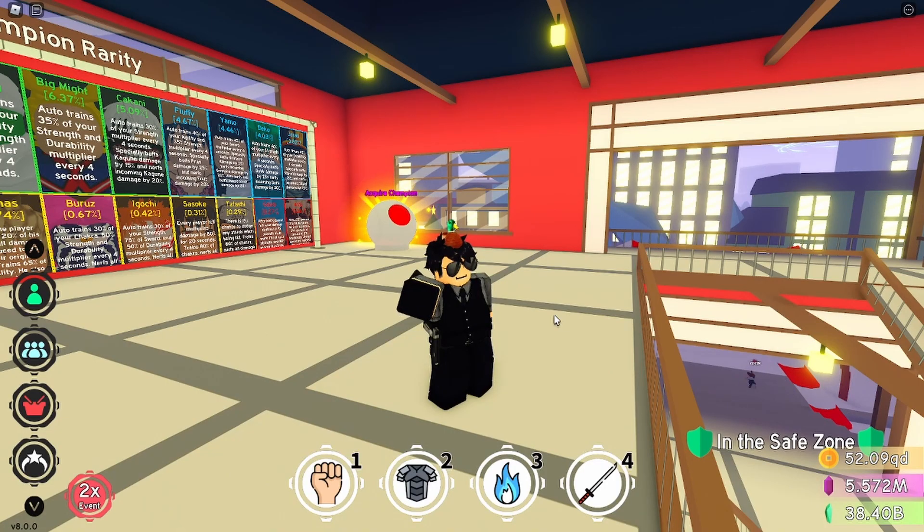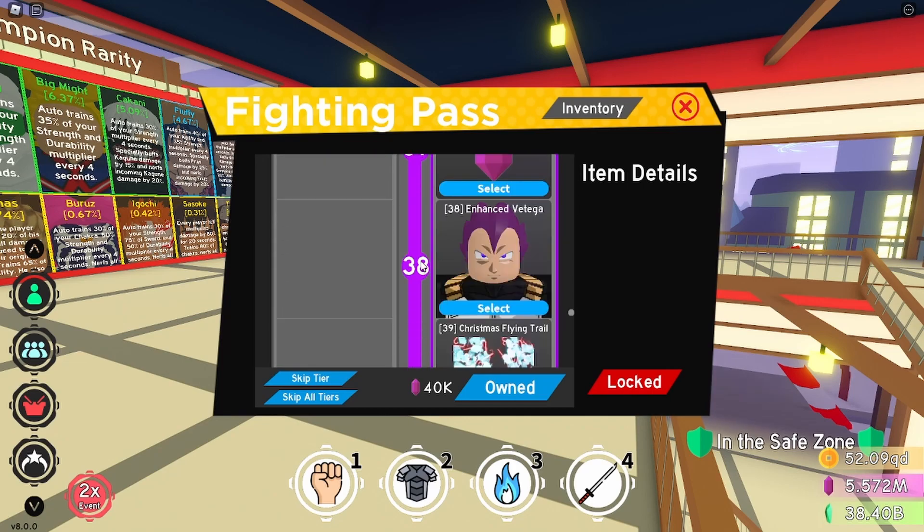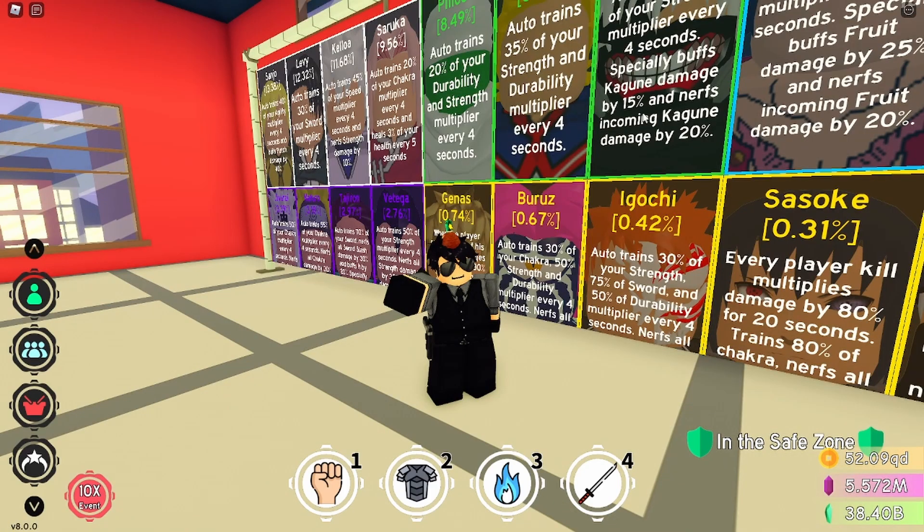I recommend you guys go get your hands on the Enhanced Vegeta right now. It's a bit hard to obtain — it's tier 38 in the Fighting Pass — so you better grind the Fighting Pass because it's so glitched. Once you have it, you can defeat any boss in about a second.